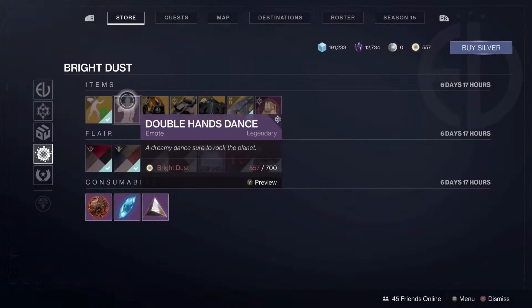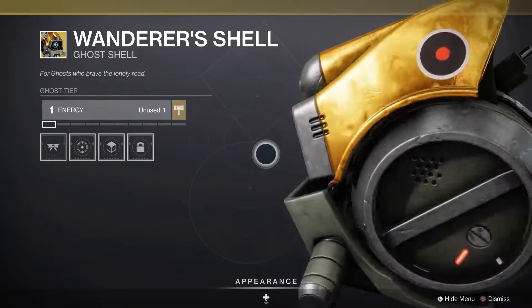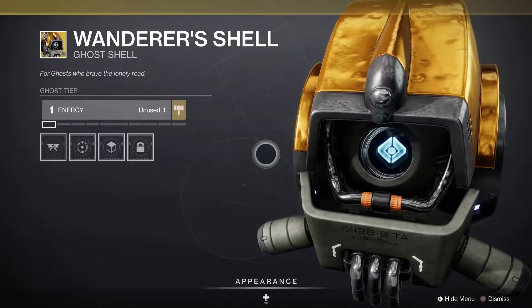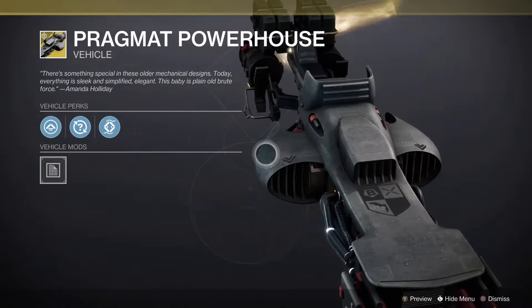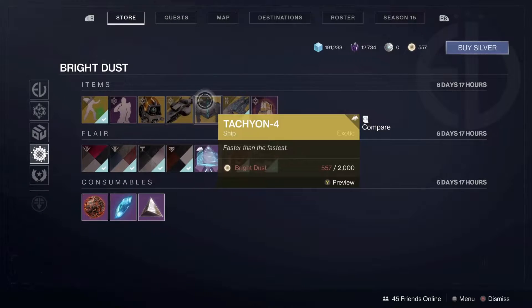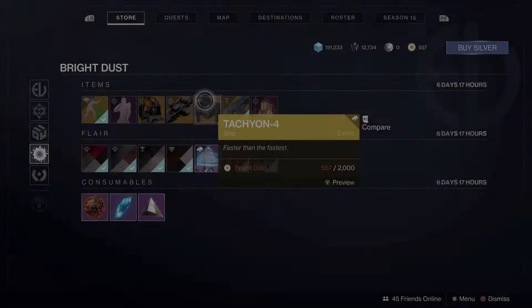It's an emote — it exists. Now, another Ghost Shell as well, an exotic one from this season — the Wanderer Shell for the Wanderer set. This one is a blocky one. I think this is the biggest Ghost Shell we've ever seen in literally Destiny history. That is armor. Now, the Pragmat Powerhouse, the Sparrow to go with the Pragmat set, which this one actually does look pretty cool, but I don't see myself using it because I like my Sparrows. Now, as well, Tachyon IV, a ship based on the Amelon set back from Season of Dawn — Season 9 — which doesn't look too terrible, but it's another one of those pancake ships that I just don't prefer.